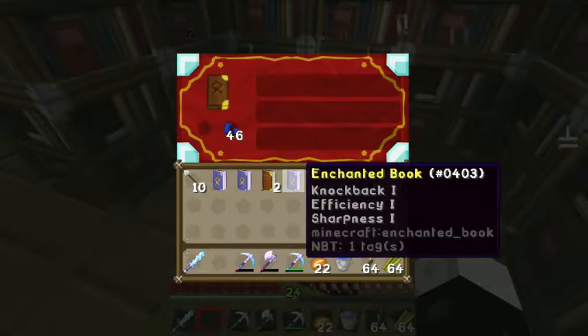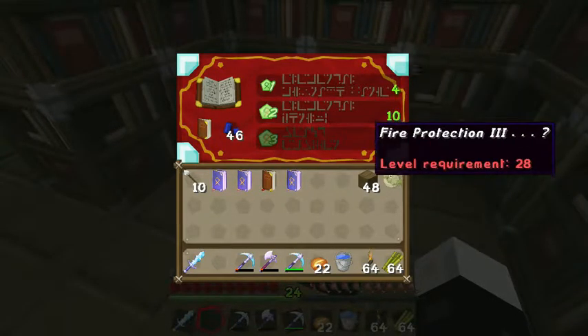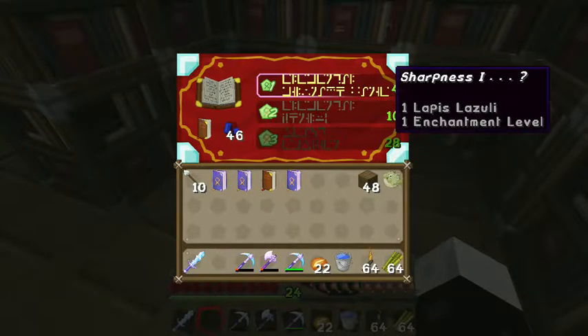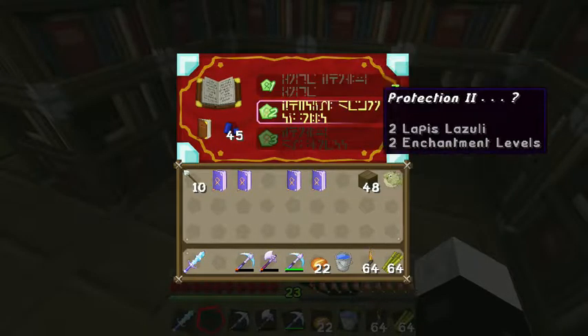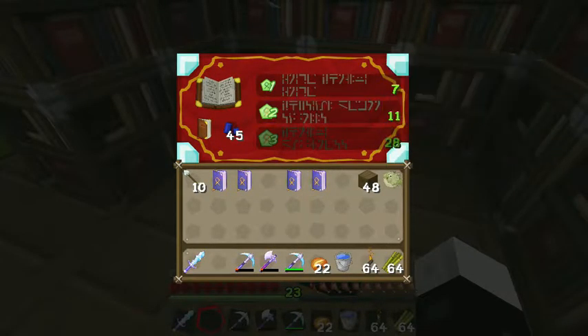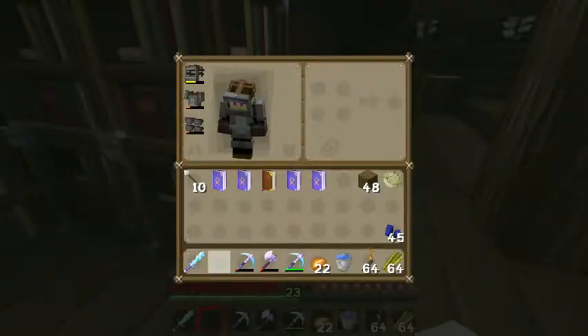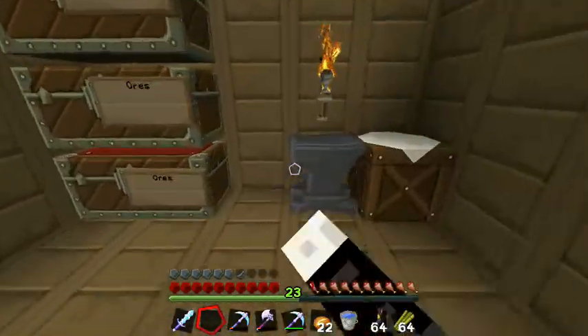I ended up putting that on my sword, but it also gave Knockback 2. Fire Protection, Efficiency, Sharpness - I want another Sharpness. We're just gonna burn through some levels, and Infinity again - none of those enchantments would be wasting levels. So let's go ahead and come over here.